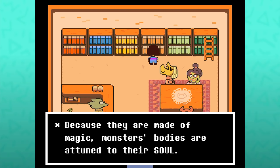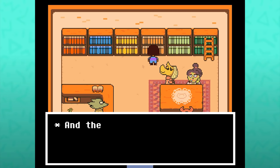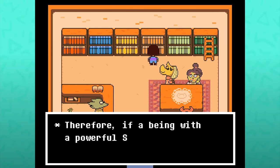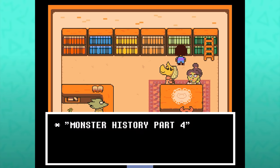'Because they are made of magic, monsters' bodies are attuned to their soul. If a monster doesn't want to fight, its defenses will weaken. And the crueler the intentions of our enemies, the more their attacks will hurt us. Therefore, if a being with a powerful soul struck with the desire to kill—' Let's end the chapter here.